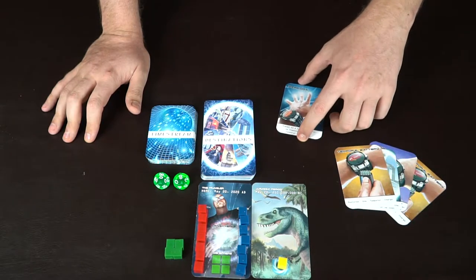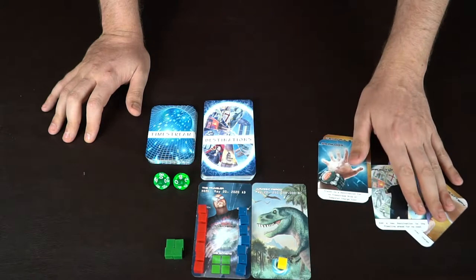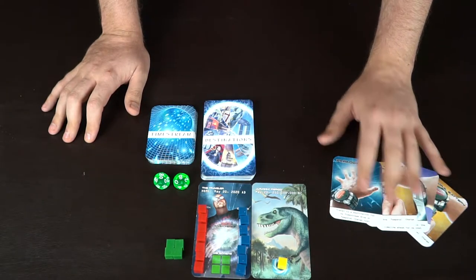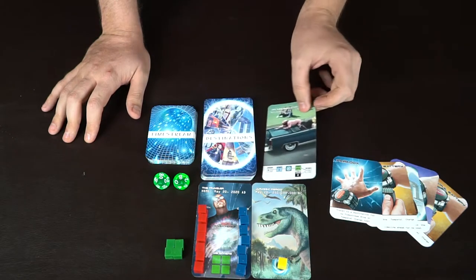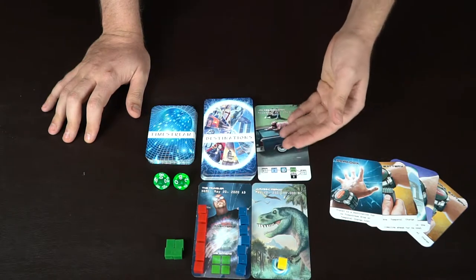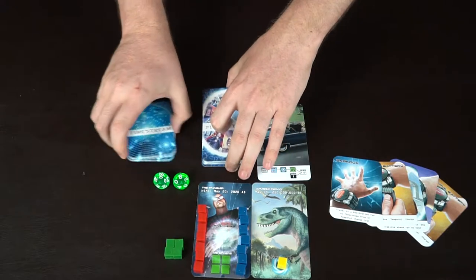There are different cards you can get, like Paradox, that let you travel to a destination for no time stream drop or temporal charge cost, but there are other costs as well. You have stuff that lets you restore your temporal charges, stuff that restores your health, and other things like Time Fracture. To start off, you're going to take a destination from the deck and place it above you. Whenever you go to a new location, you always put it above you, and if there's one already in front of you, you put it to the side — left or right.